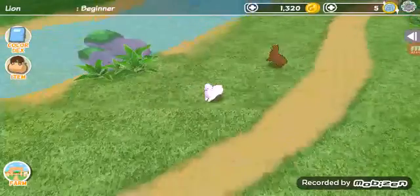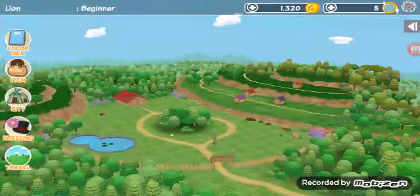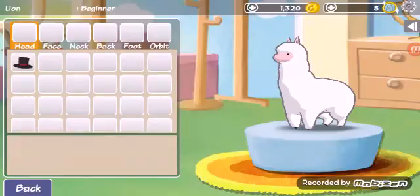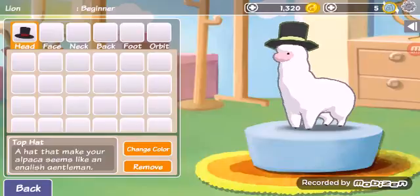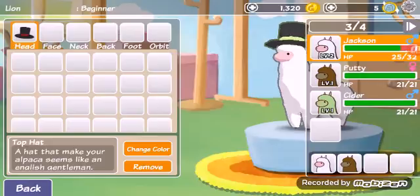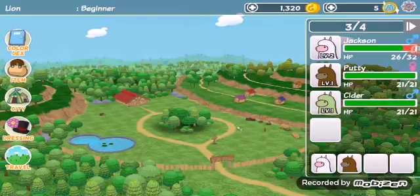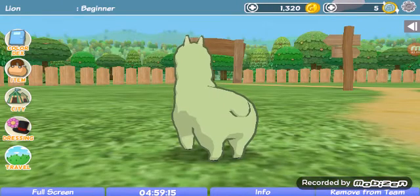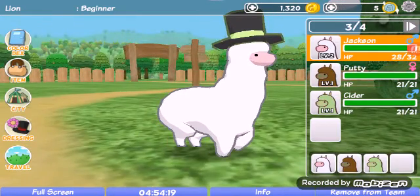Let's head back to the farm and check out the dressing. So we automatically get a hat, and we can change the color now. The one with the hat means that it's the leader for right now. So Jackson is our leader — he's the highest level of them all, so he gets the pride of the hat.